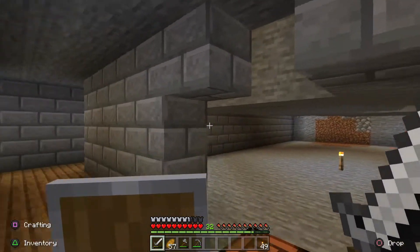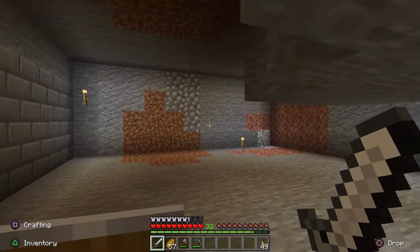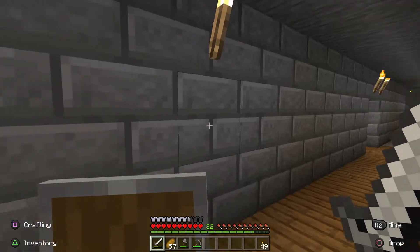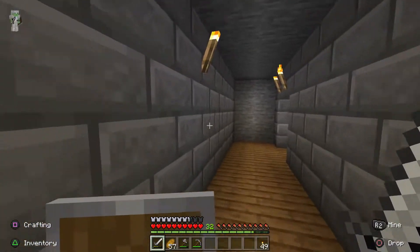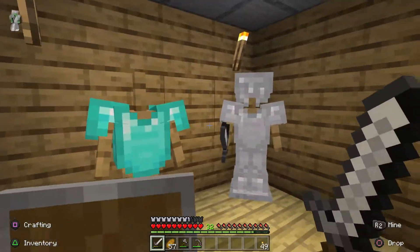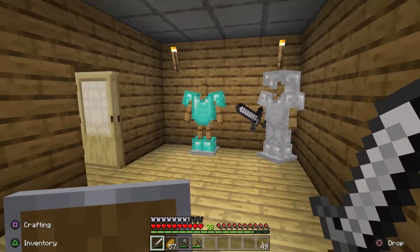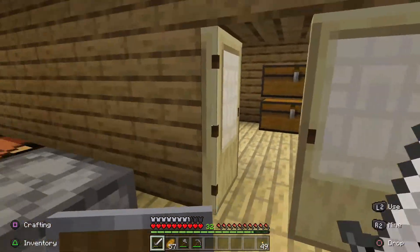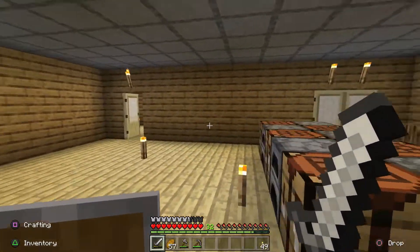Coming in here — this is Den's bedroom in the basement. Den hasn't mined this out yet since the corruption; he's maybe chopped some trees but not much else. To the right is Fire's bedroom and to the left is my bedroom. In my bedroom, this is where the bed will be. I have a little armory with my diamond armor and iron armor — this is my first set of iron armor from the server, almost broken, and this is my diamond armor for fighting. There's a little storage room and a crafting area — I want to put a map here too.